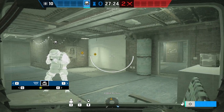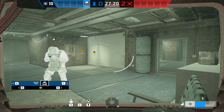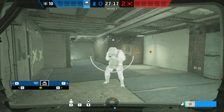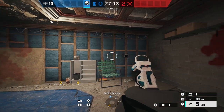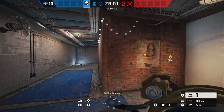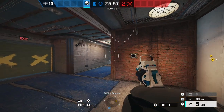You can either destroy gadgets — let's say there's a Thermite or an H-Charge on this wall — I can just destroy it before it even goes off. Or you can hurt attackers with it. It does 5 damage per tick. He comes with 2 of these, so you can place them pretty much anywhere you want.